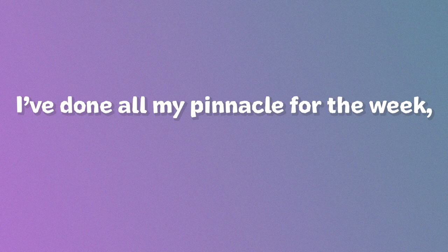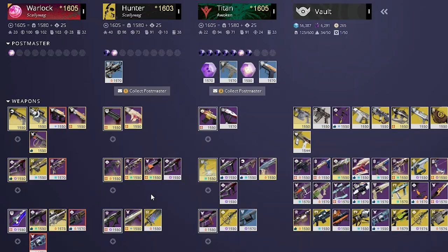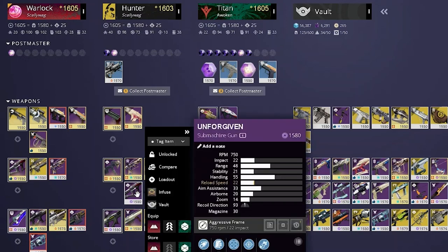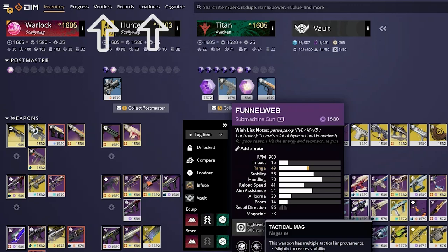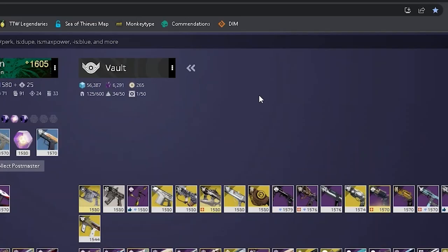Once you've done all your pinnacles for the week, this is where Destiny Item Manager — DIM — becomes an extremely useful tool. DIM is a website for Destiny players that lets you easily move absolutely any item you own from character to character. This means that when you complete your pinnacles on one character you can move your guns over to another and get that one done too. DIM has an extremely large amount of features that make it almost 100% necessary for any Destiny player — I recommend bookmarking this website.